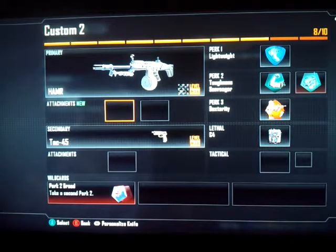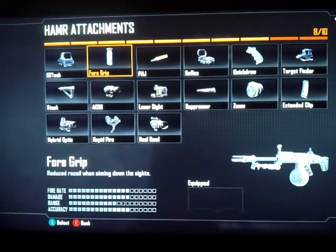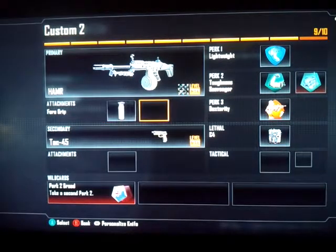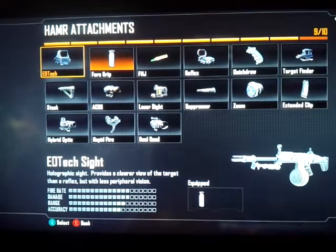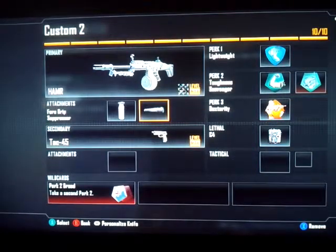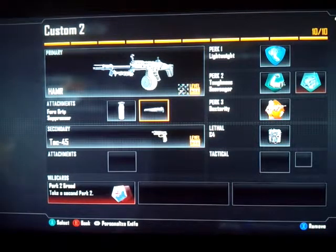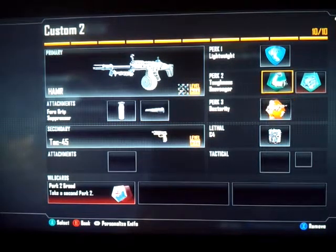For the first attachment, I want you guys to use the grip because the accuracy goes up by four slots, so make sure you get that. For the second attachment, use the suppressor. This is basically a stealthy class — even though a light machine gun isn't typically stealthy, the suppressor will make it really stealthy.